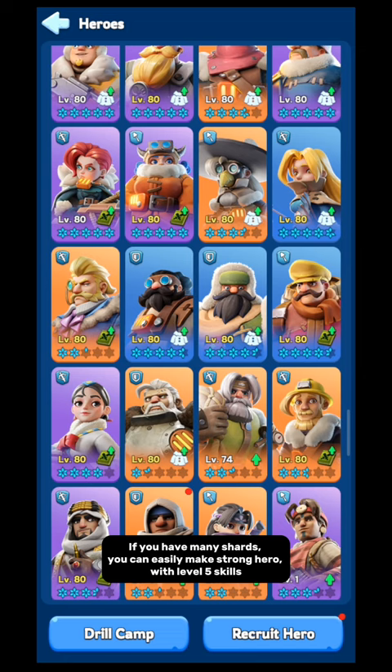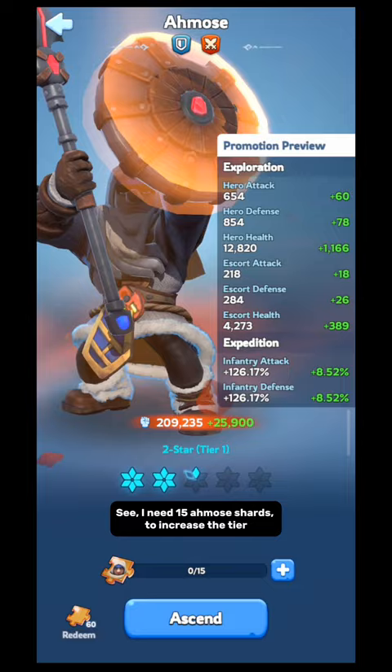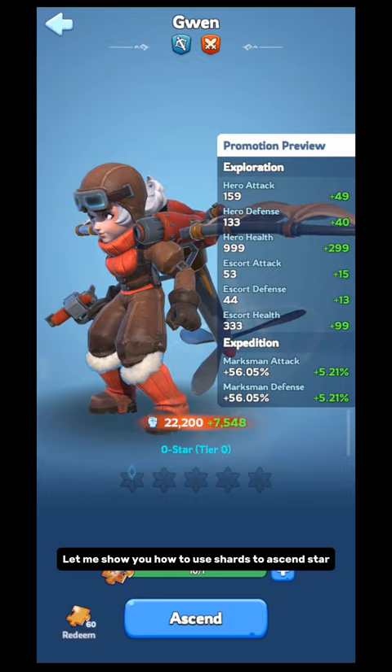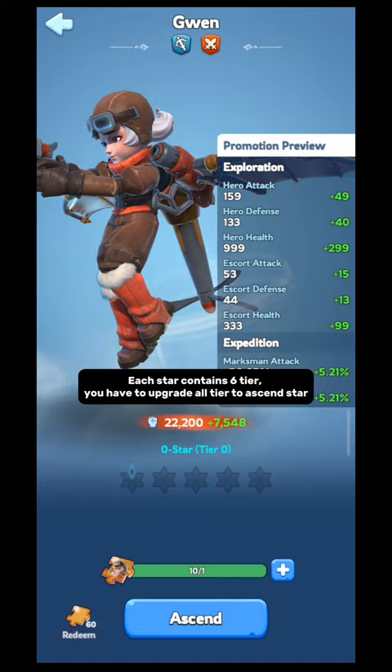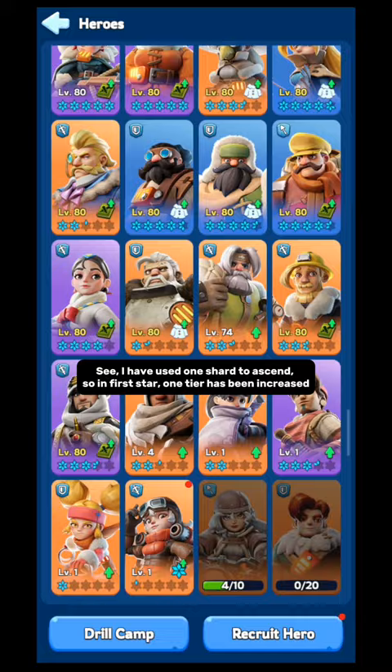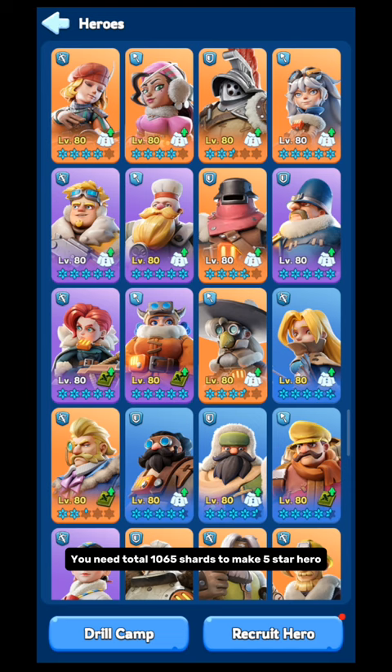With level 5 skills, I need 15 Namo's shards to increase the tier. Let me show you how to use shards to ascend star. Each star contains 6 tiers. You have to upgrade all tiers to ascend a star. I have used 1 shard to ascend, so in the 1st star, 1 tier has been increased. How many shards do you need to make a 5-star hero? You need a total of 1065 shards to make a 5-star hero. Pause the video and take a screenshot.